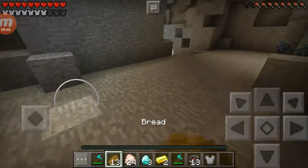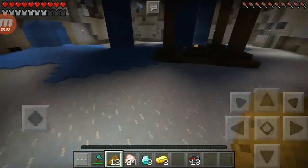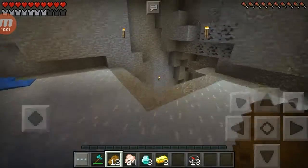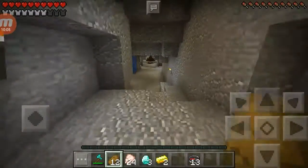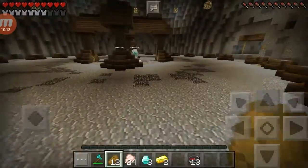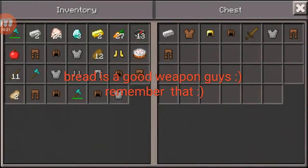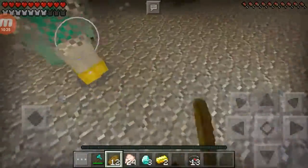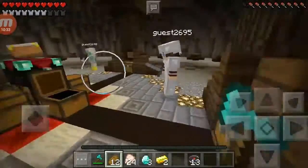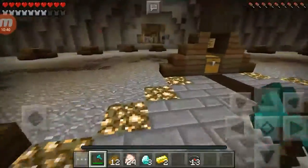If someone has full iron and a stone sword while you only have a wooden sword and full chain, you can still win that fight by sneaking up behind them. If they're looting a chest, run straight at them and start attacking, because while they're in a chest they won't be able to do anything for a few seconds — that's your chance to deal good damage before they can even pick up their sword. If you've already knocked half their health down while you're still at full, you're much more likely to win.